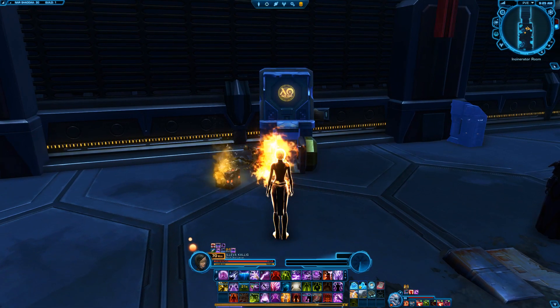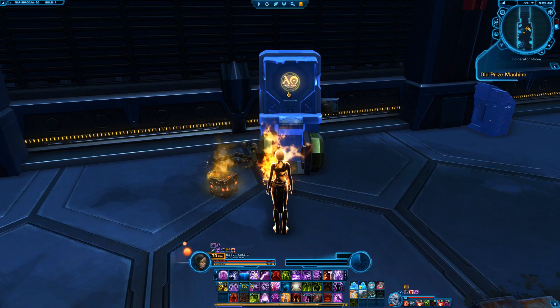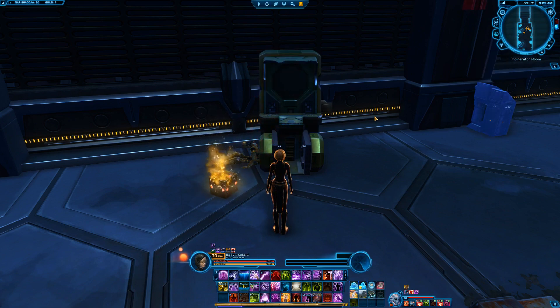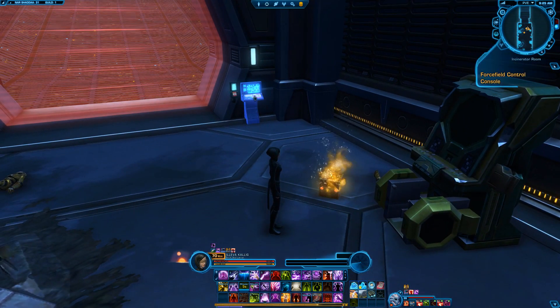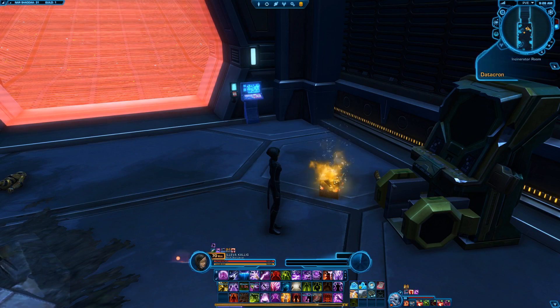Once you're inside here you are in safety again. Before you take the Datacron you will need to interact with this old prize machine. It will give you an item called a Slot Decoder that you will need for our next Datacron. When you want to leave the room you just click the forcefield control console and you can scoot out this way. But for now this is our Datacron.